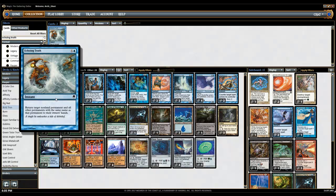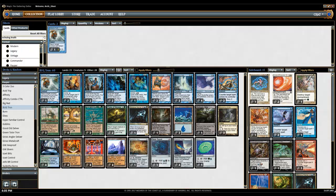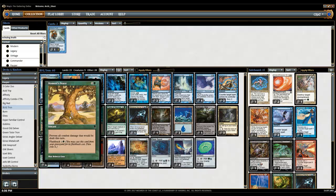One tempo card I have is Echoing Truth, to bounce cards like Journey to Nowhere and things like that. It also helps because you can just keep bouncing tokens over and over again. With two Mnemonic Walls you can keep bouncing stuff back, and of course Moments Peace is kind of like a fifth copy.